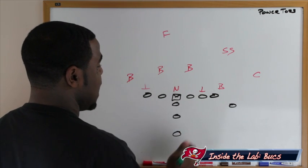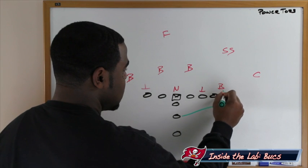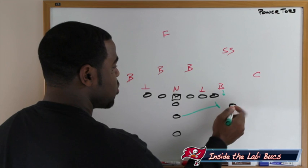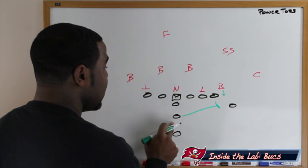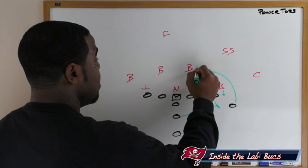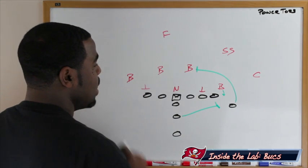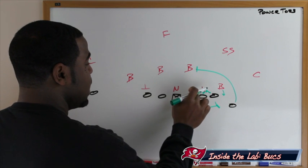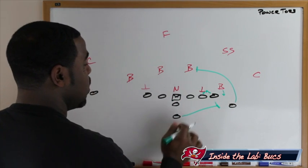We're going to have the fullback kick out the linebacker — he comes in and kicks him out. The receiver tight to the line of scrimmage works up to block the outside backer, while the fullback cracks on the outside backer, kicking him out. This guy works up to block the backer floating to the football. We combo block the five technique — tight end and tackle taking care of the five technique — creating a nice lane for the running back on the toss.